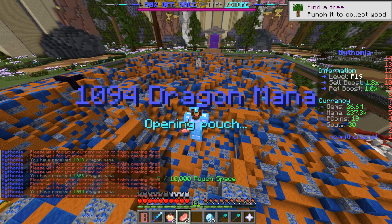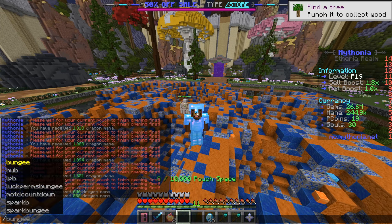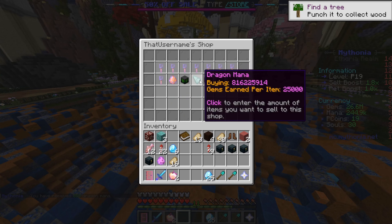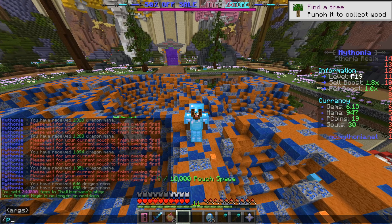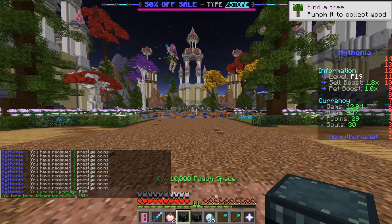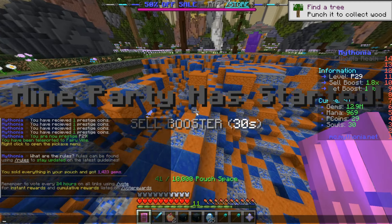Okay, we're almost all done opening and we managed to get a total of 241,000 mana. That's actually pretty insane — I think this is gonna get us a lot of money. Boom, sell all and we got 6 billion coins from that. Let's do max rank up, boom, and now we are Prestige 29. Unfortunately we haven't gotten a new mine quite yet as I was hoping, but that's pretty good results.